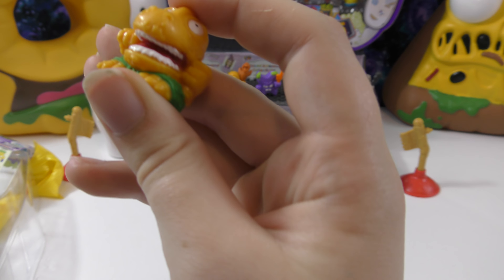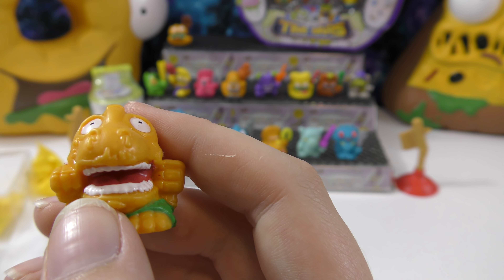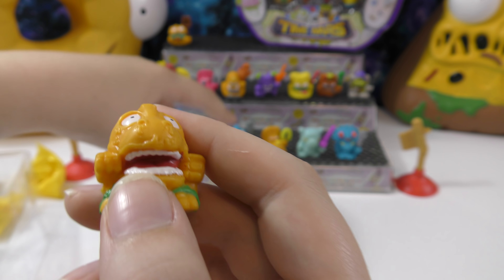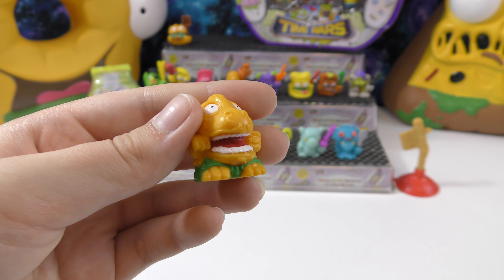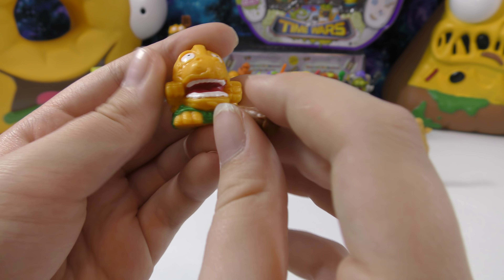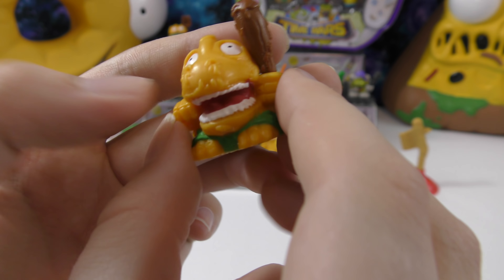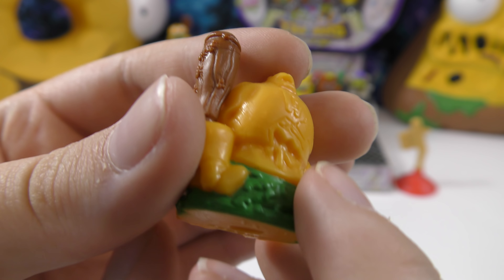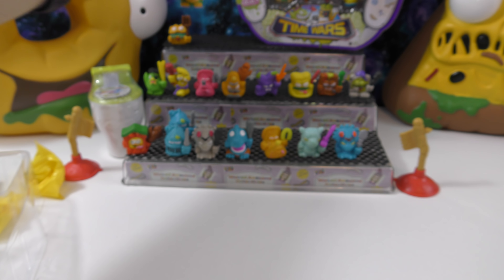Whoa, it's another dinosaur! This one is Gum Skull — same as the other one but in a different color. It comes with a little club. I really like this one's mouth — it has the teeth and how it opens. That's really cool.